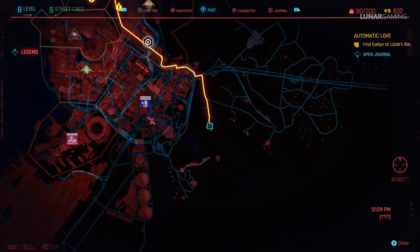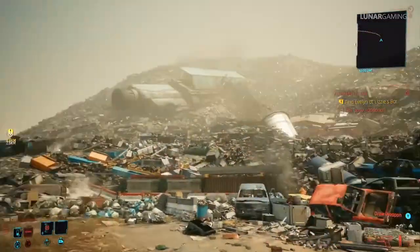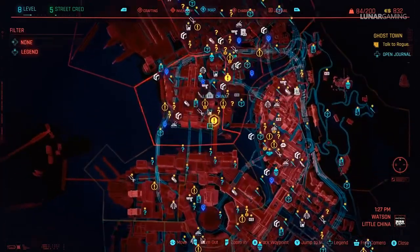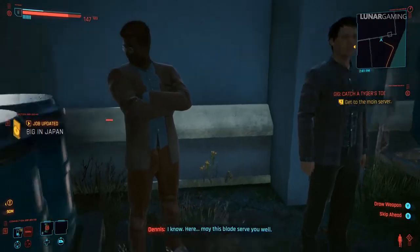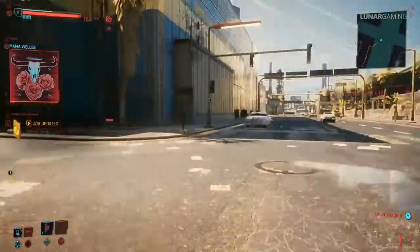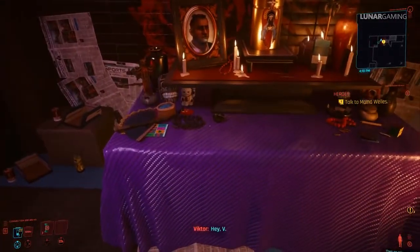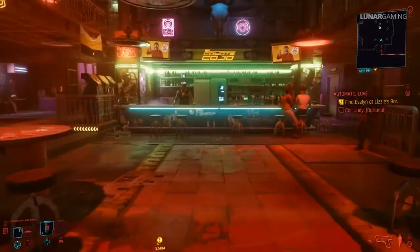After Dex is killed he can be looted for his unique weapon Plan B — it's located in the scrapyard that you can see on the map. Go to the Afterlife bar after mission 10 and talk to Dennis to start the Big in Japan quest; the unique Scalpel weapon is given as a reward for completing the quest. Next we can get La Chingona Dorada, but only if you chose to send Jackie's body back to his family. Call Mama Wells, follow the mission through to Jackie's tribute, then fast travel away and back — the weapons will be on the altar in the bar.